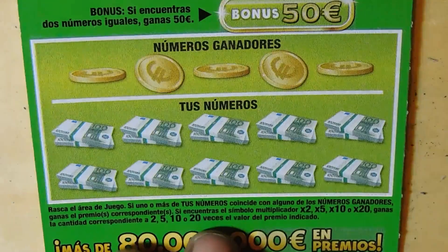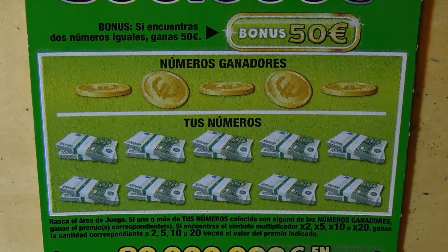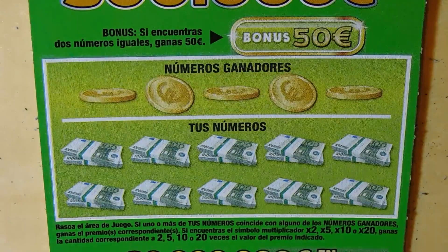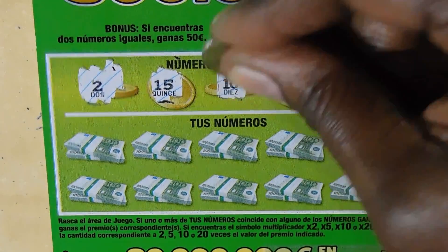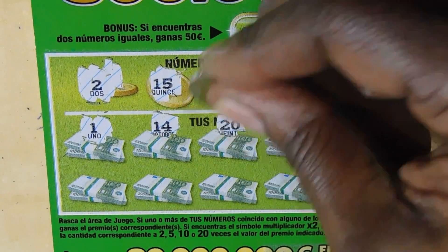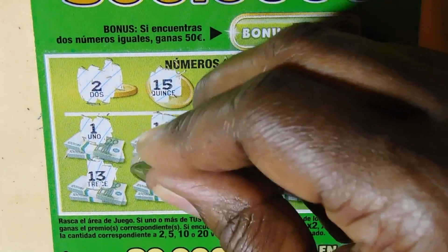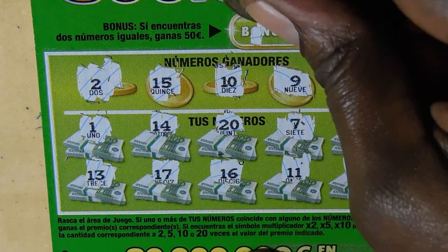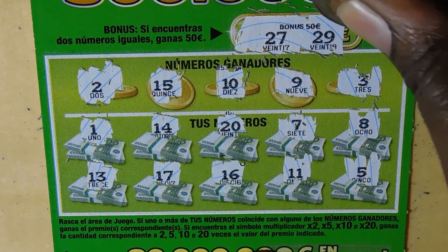Since I like 5-euro games I bought a bunch of these. Ticket number 3, same pack — tickets 1 and 2 both lost. Winning numbers: 2, 15, 10, 9, and 3. Revealed: 1 (one off), 14 (one off), 20, 7, 8 (one off), 13, 17, 16 (one off), 11 (one off), and 5. Bonus: 27 and 29 — no match.